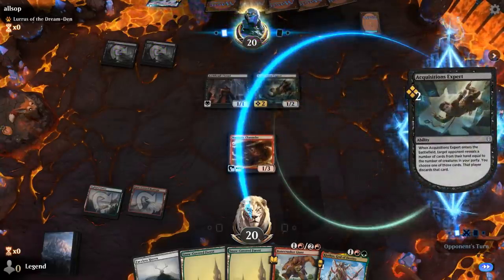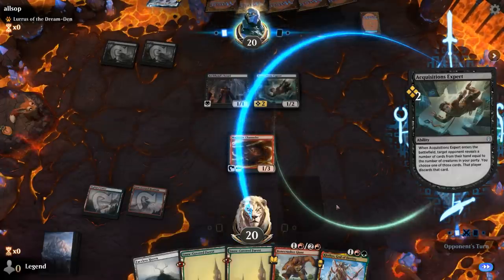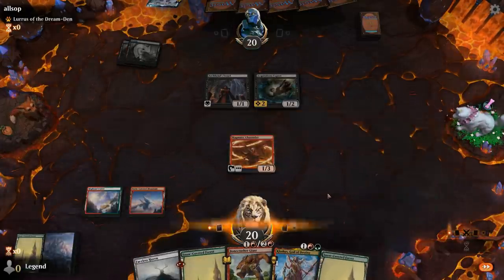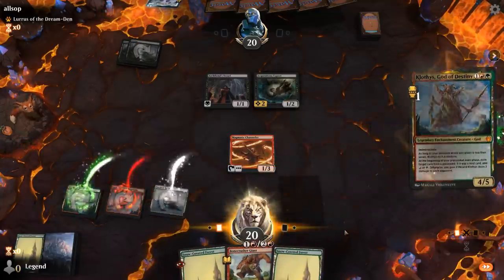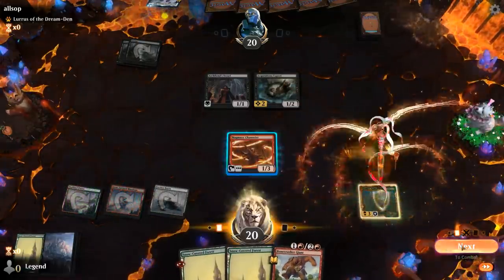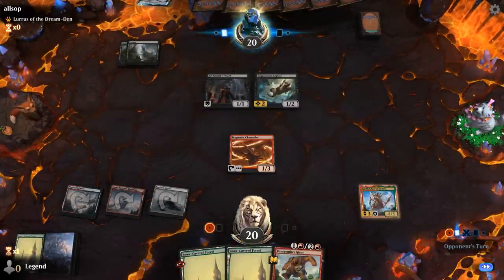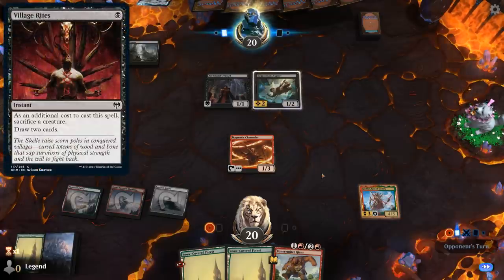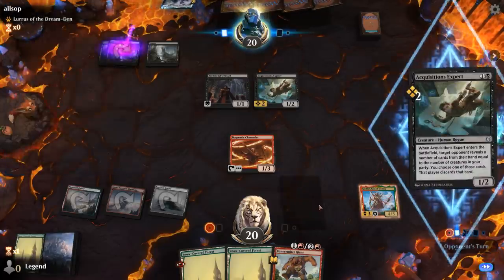The opponent plays another Forest and another Forest. Klothys time. Next turn in our upkeep we could Stomp so we can still exile whatever creature we kill with Klothys. We do have to watch out for Village Rites, since then our Bonecrusher would fizzle if the target is gone.